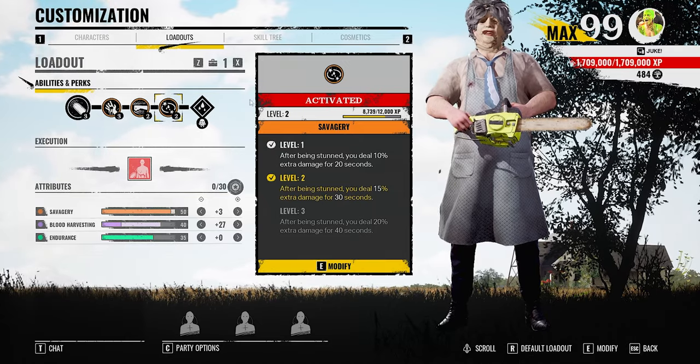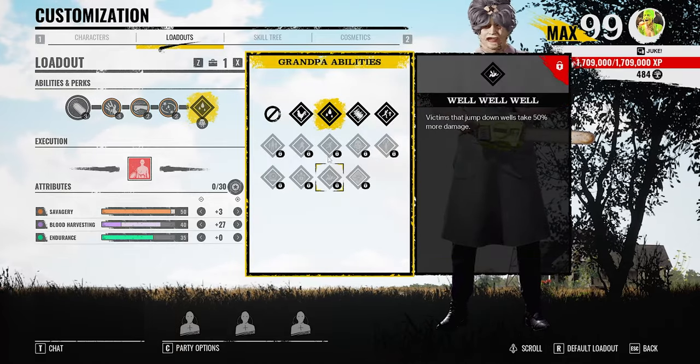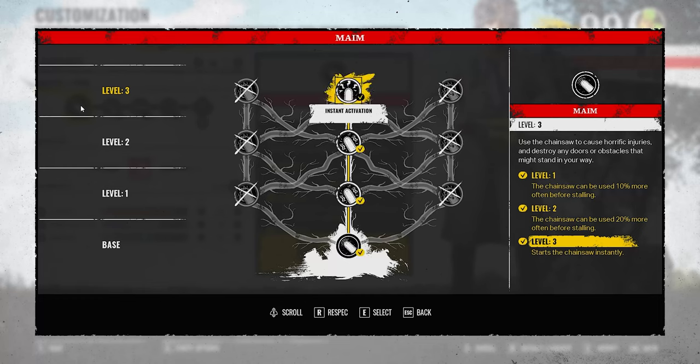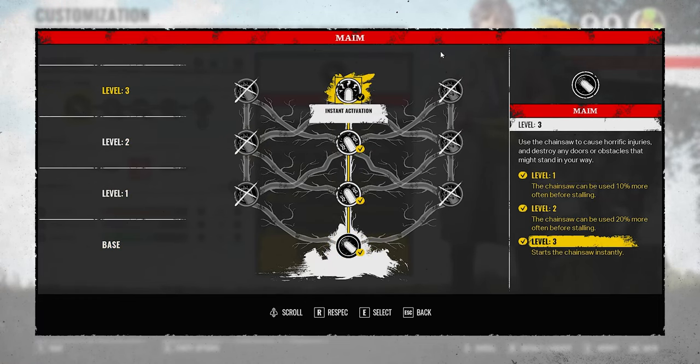With the third perk, activated after being stunned, you deal more damage. For our grandpa perk we couldn't get a really good one so we just use Brute Strength, so all the family members get slightly increased damage. With our ult we just went straight up — I'm telling y'all this build is crazy, y'all are gonna like it.